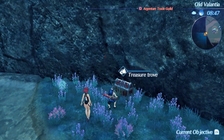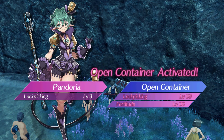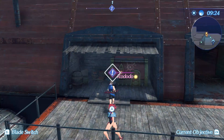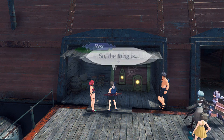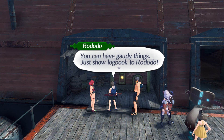How long has this quest been here? Or this chest? Let's clear this up quick — I should be able to deal with it. Here you are. Hello, helper — give Rotodale the report. Gaudy boxes precious things — Captain Nopopon's logbook. You have gaudy things. Just show the logbook to Rotodale.